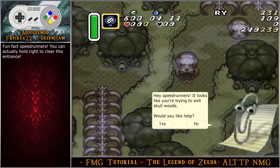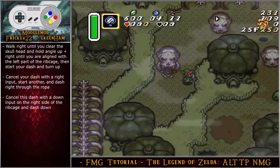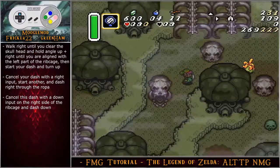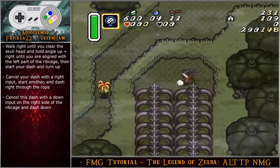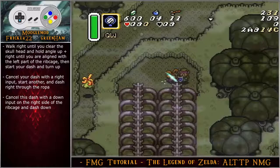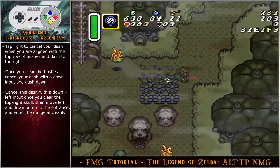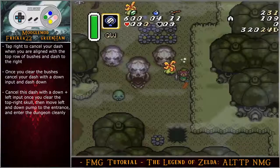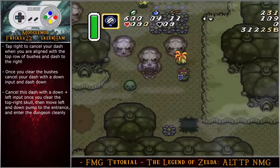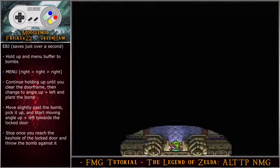Speed runners, you can actually hold right to clear this entrance. Walk right until you clear the skull head, then hold angle up-right until aligned with the left part of the rib cage. Start your dash, turn up, cancel with a right input, then start another dash going right through the rope up. Cancel this dash with a down input on the right side of the rib cage, then dash down. Tap right to cancel when aligned with the top row of bushes, dash right, cancel with a down input once past the bushes, and then dash down. Optionally cancel with a down-left input once past the top-right skull, move left, pump down toward the entrance, and enter the dungeon cleanly.